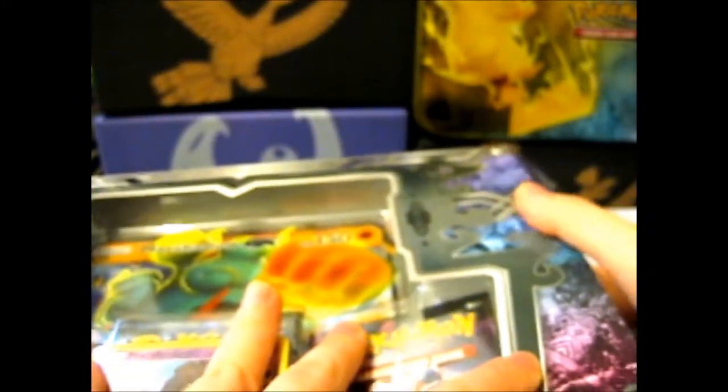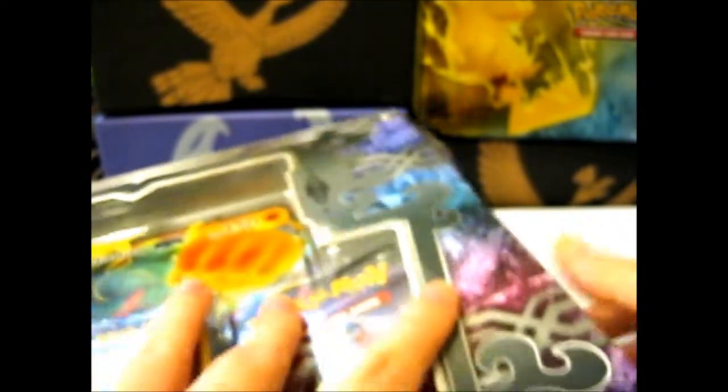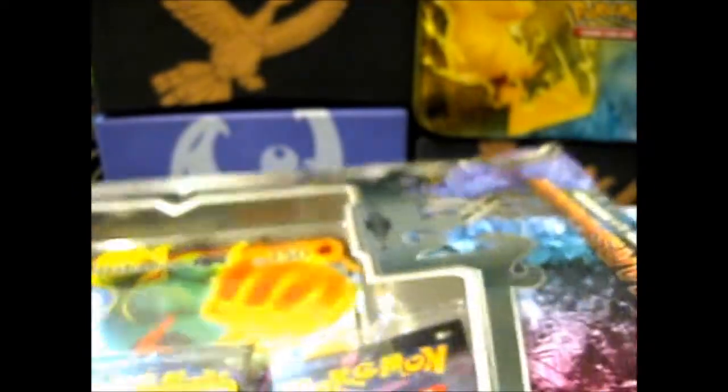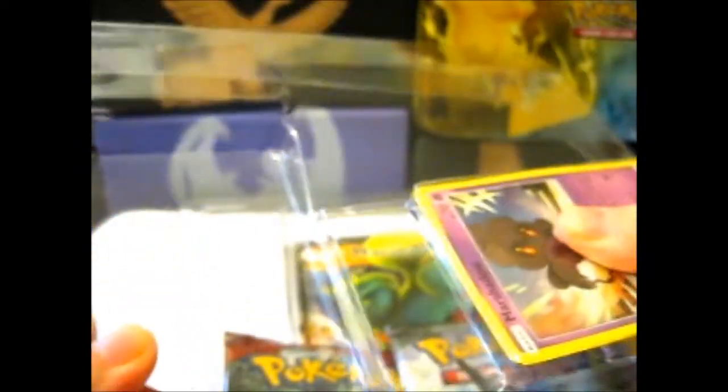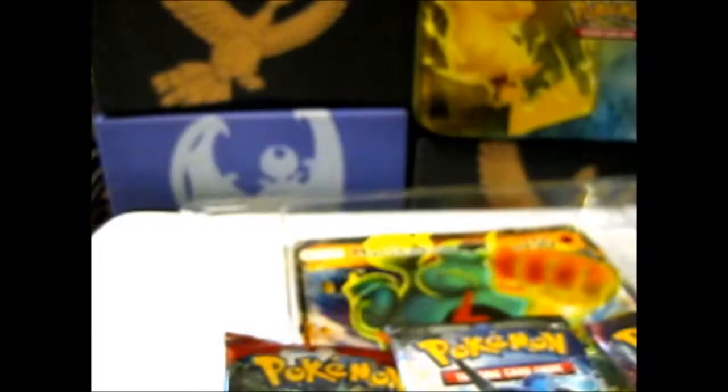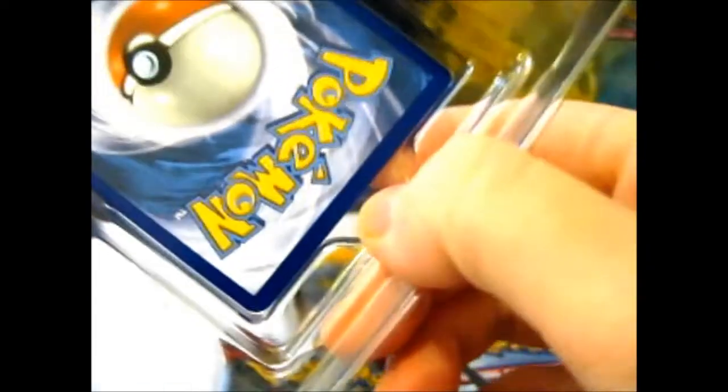So let's open this. I'll cut up the main bits for my scrapbook. We've got the Marshadows that will pop out here. It does have a little tab here which is supposed to be able to pull out like this.